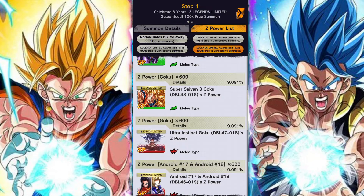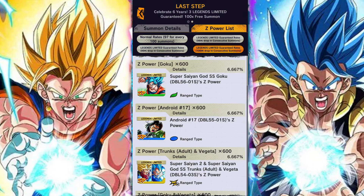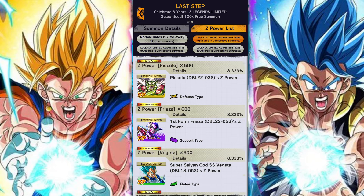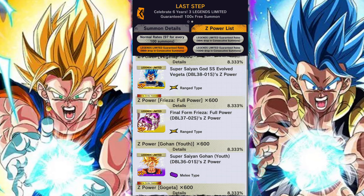If you look at step two, things don't change for the 98th and 99th positions — the roster of units stays exactly the same. It all remains the same, pretty straightforward.